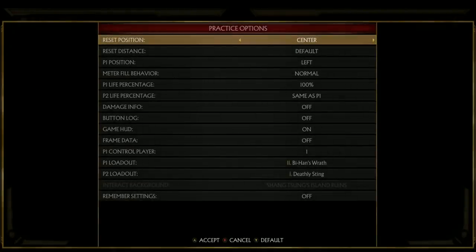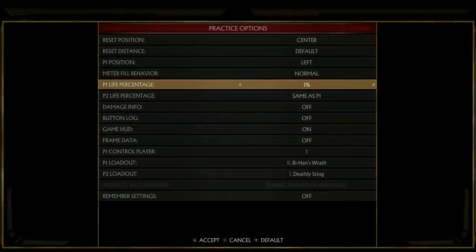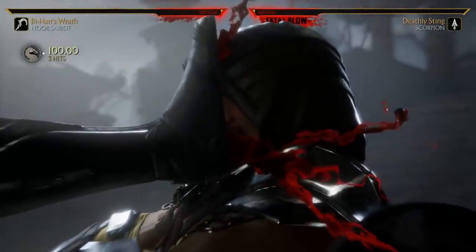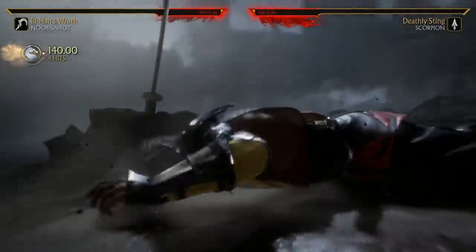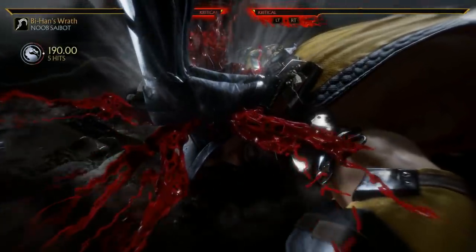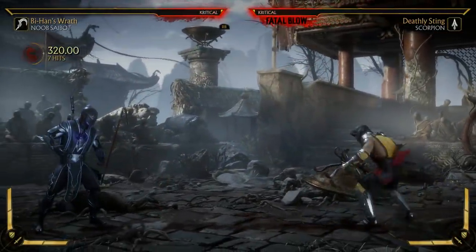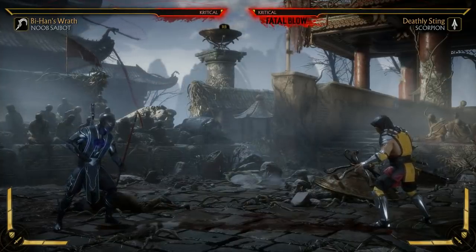Finally, let's go into the Fatal Blow, because he has an awesome one. It is actually a tracking, super quick move. Teamwork makes the dream work.